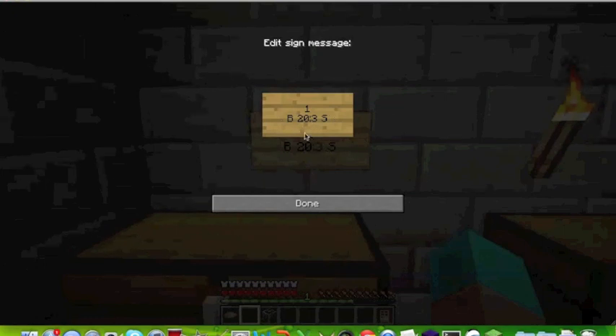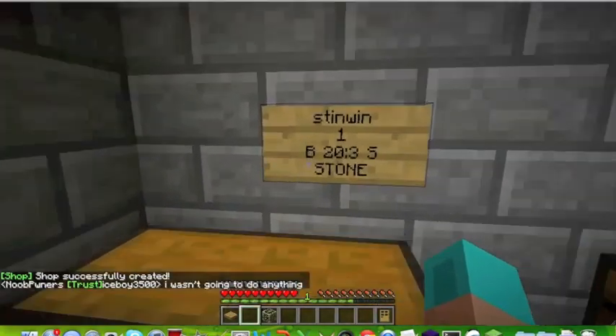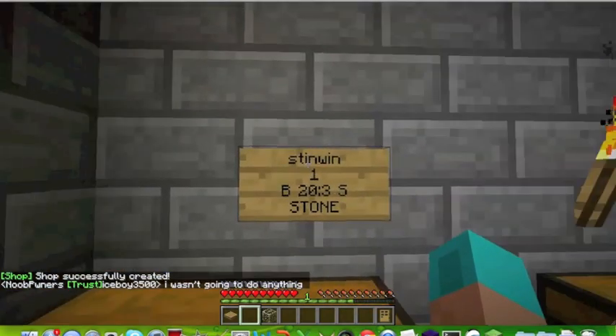Lastly we're going to put the item ID. You can either type stone or just put the numeric ID — we're going to put one. Right there you see it auto-corrects and goes to stone, which is very nice.